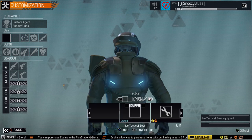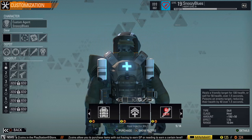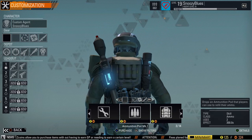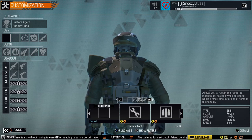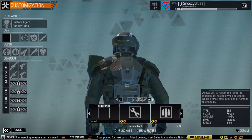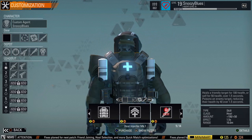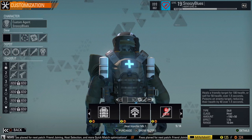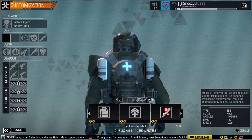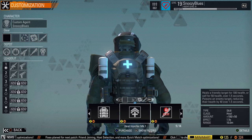Looking at the gear slots: you can purchase items like a barricade, a riot shield, an ammunition pod to drop ammo for teammates, a repair tool to restore mechanical devices, and more. My favorite is the heal injector — you can heal teammates for 100 health points, heal yourself for 50 health points, or even damage opponents with it. I primarily use it to heal myself.